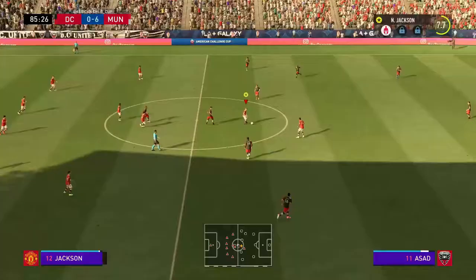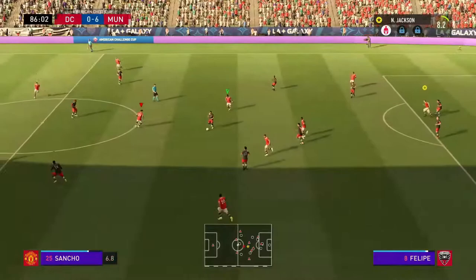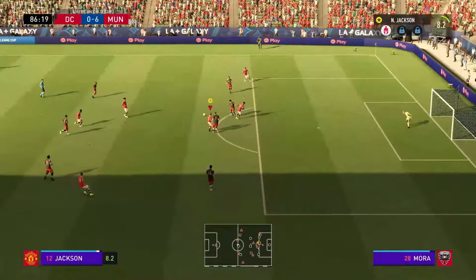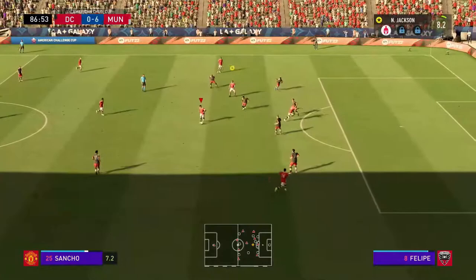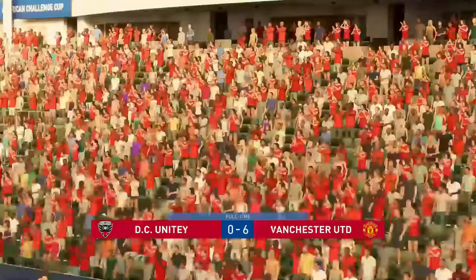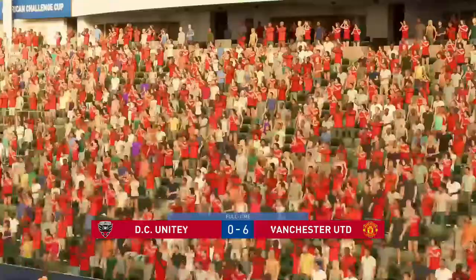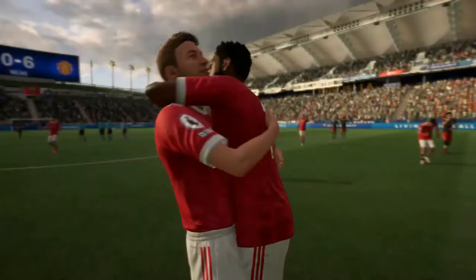We've got the ball back — Jackson on the ball, passes to Rashford, to Fernandez, loses the ball. Sancho on the ball, Jackson tries to pass through to Fernandez but doesn't get the chance. Rashford to Sancho, to Fred, to Jackson — Jackson tries another shot but doesn't get it in. And that is game set and match: DC United nil, Manchester United six. Jackson came on and scored two goals — the manager will be pretty happy with that performance.